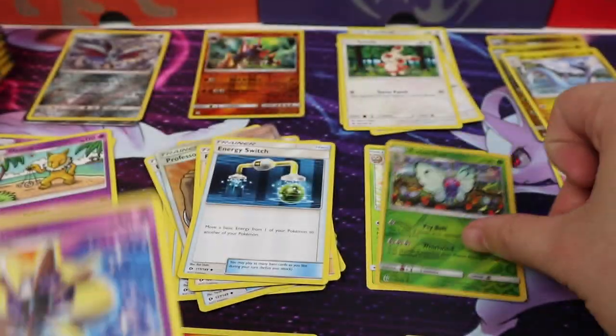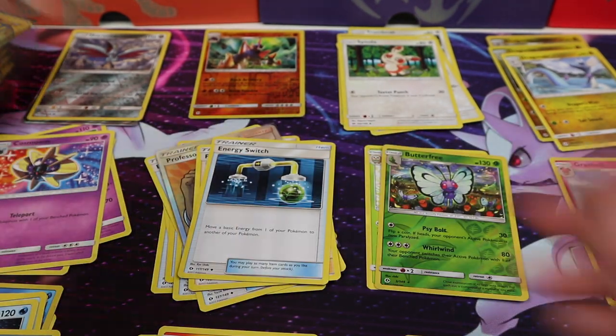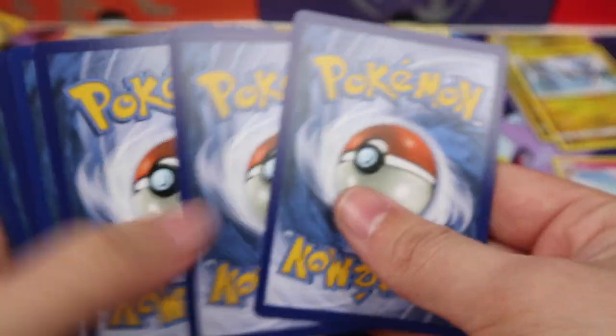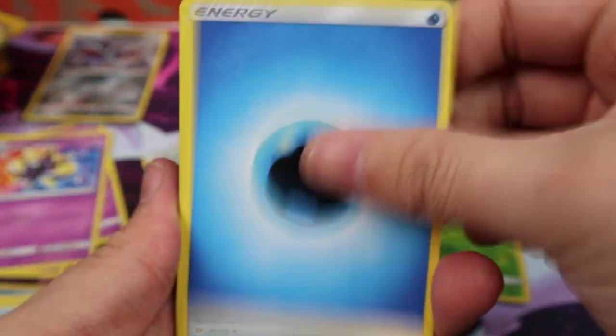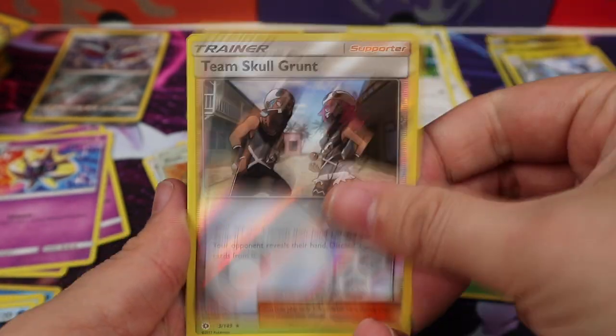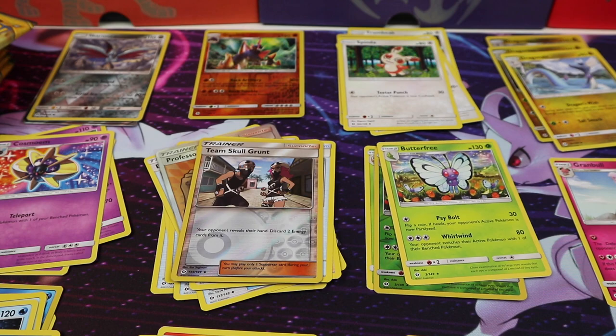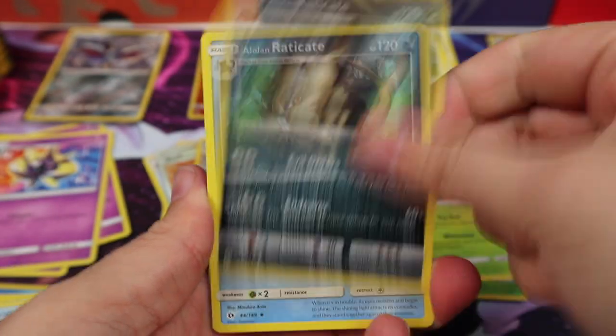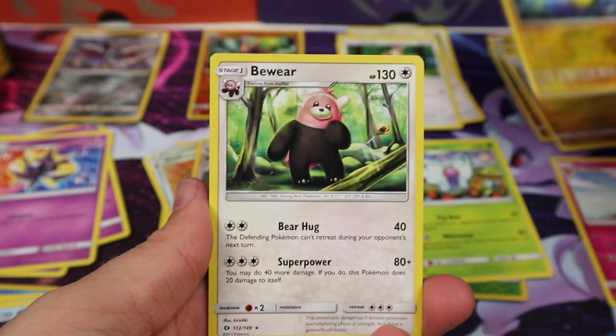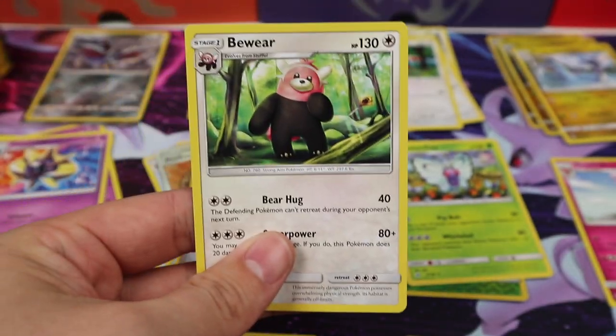Butterfree and a Cosmoem. I'm going to be skipping the commons; I'm not going to spend my time sorting everything. Let's try and speed this up a little bit. A Water Energy, Corsola, Energy Retrieval, Steeny, a Team Skull Grunt, and a Butterfree. Another Water Energy, a Luland Raticate, a Wishy-Washy, Howl, Lantern Reverse — we don't have an Electric Stack yet — and a Beware.